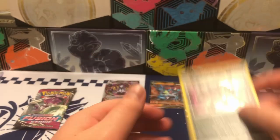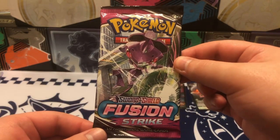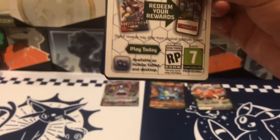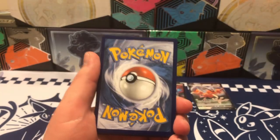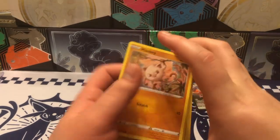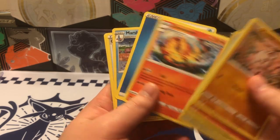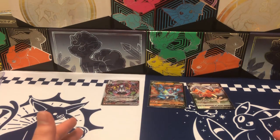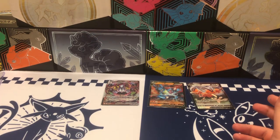We are coming down to our final packs here — in fact, we're actually on our last pack. So let's go ahead and get some of that last pack magic and see what we can pull. And it is always a white border code card on the very last one — every single time, no matter what. Let's see what we get — a Lander reverse and a Scenta Scorch non-hollow. Well, you know what, I don't think it's too bad, but unfortunately we didn't get any other hits, or any hits that I would have preferred.